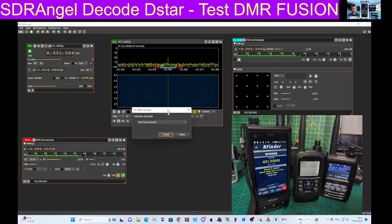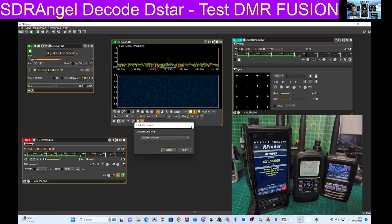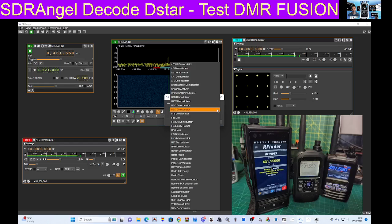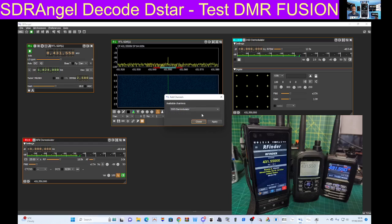The way you do it is you choose what it's going to decode. If you look here, I'm just clicking to show you what I did — click on this small tiny little plus sign and look, you've got all these demodulators. There are loads. I've just chosen DSD demodulator for now and I set the frequency of my radios. You can see the RFinder, the ID51, and the FT5D all on the same frequency.